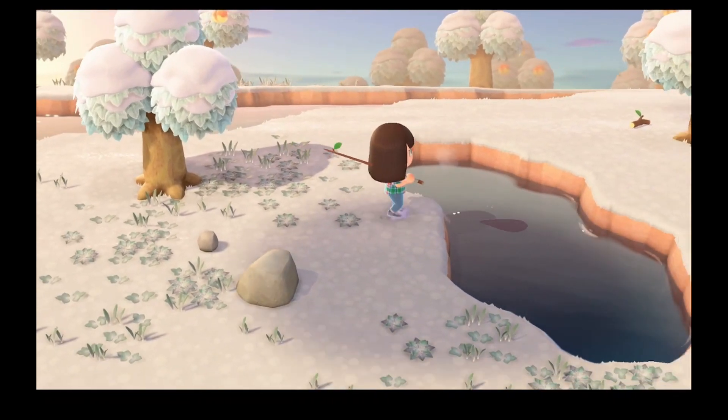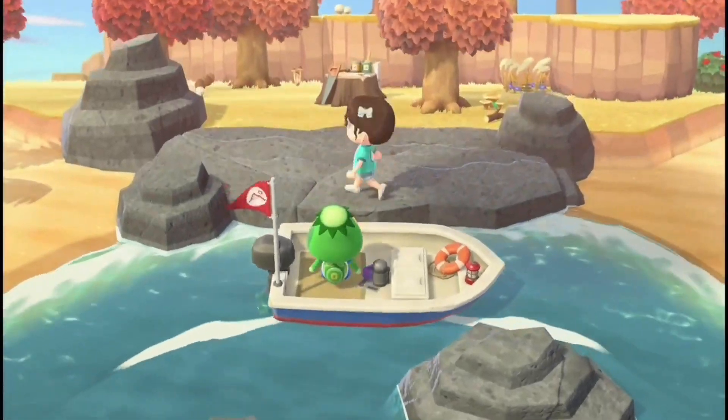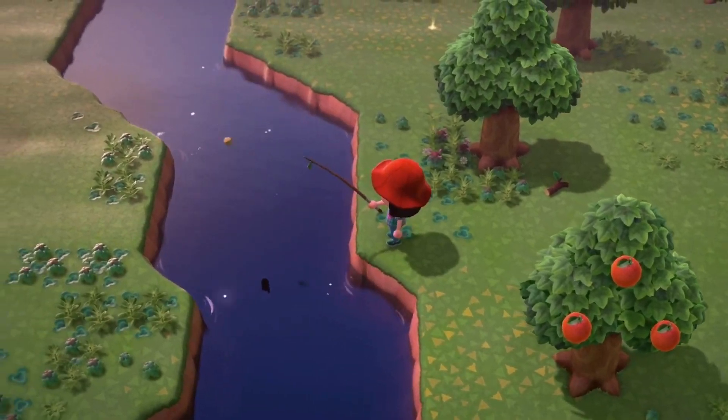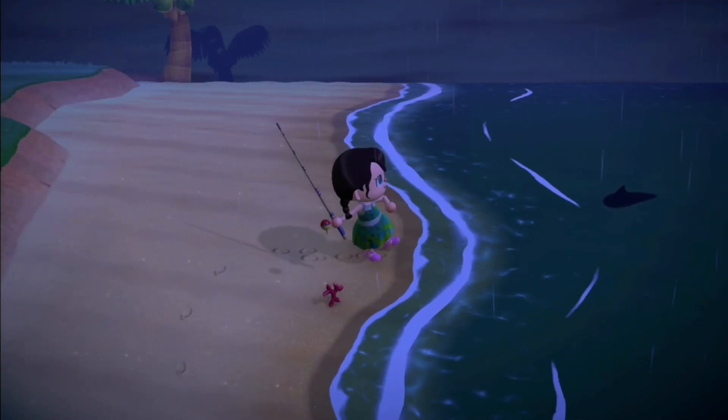So where can you fish? You can fish in any body of water on your island, Nook Mile Islands, or Kappan Islands. The specific places where you can find fish are: your pier, a pond, the river, a cliff top river, the river mouths, the sea, and the sea when it's raining.